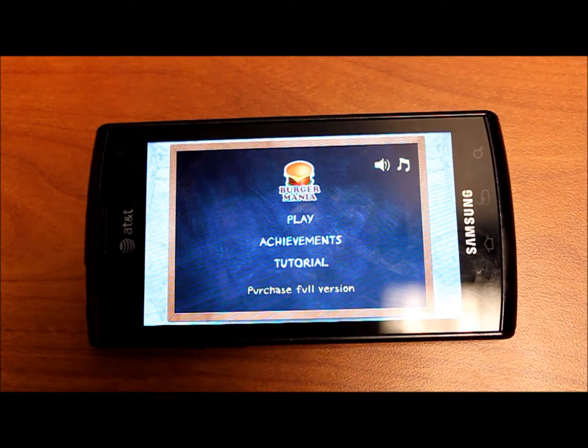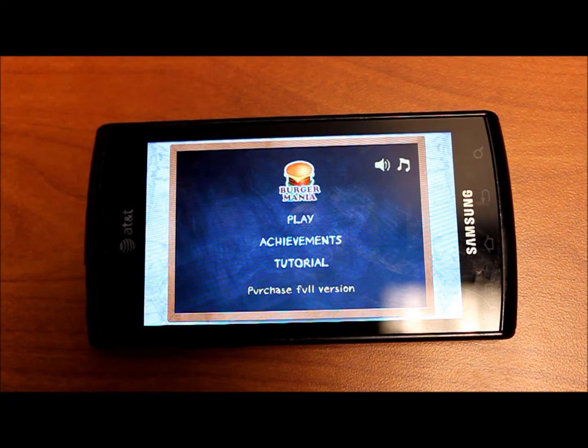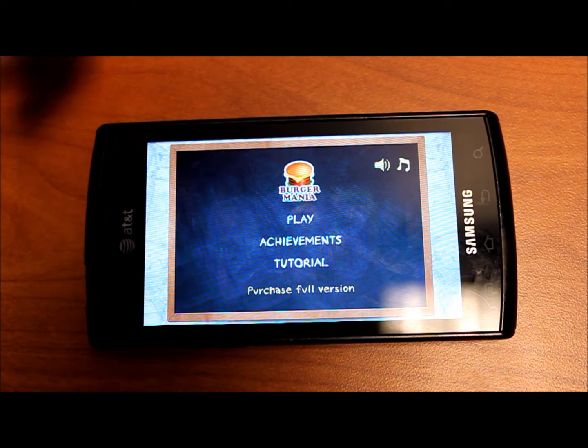You can purchase the full version which unlocks all 36 levels. As it goes on you have more combinations, the orders are faster, and you can have up to four orders on the side at one time. The game continues until you beat it.